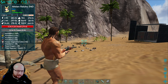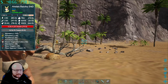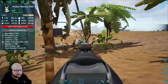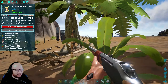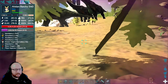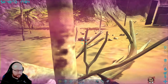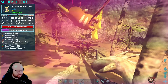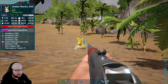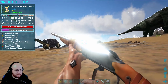How about we get ourselves an Alolan Raichu at level 540 — only 16k Torpor. I reckon we can do that. Let's see how difficult this catch will be. About 3k damage per hit. He paralyzed me — clever girl. About 3.7k per shot.